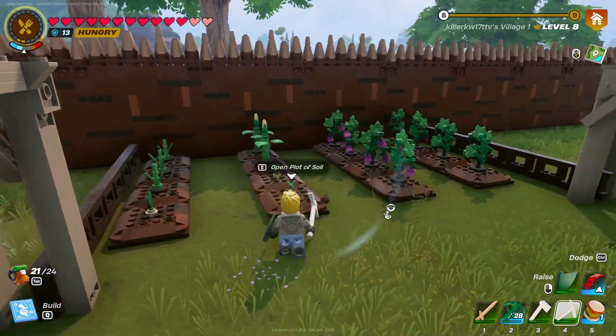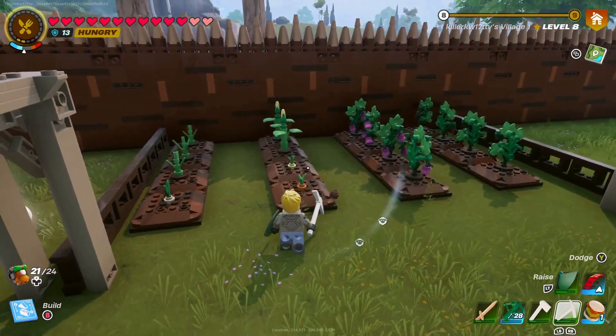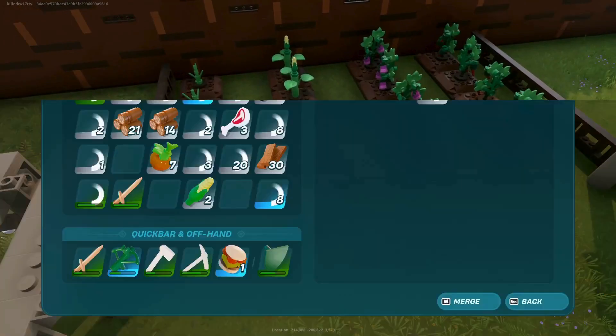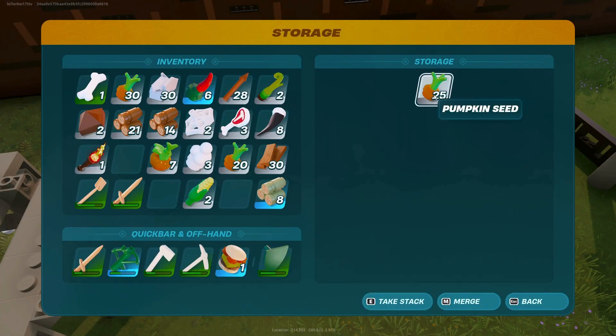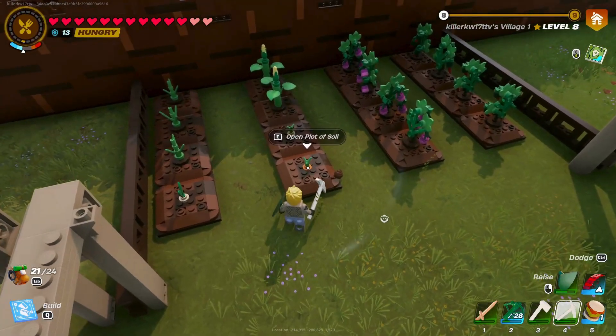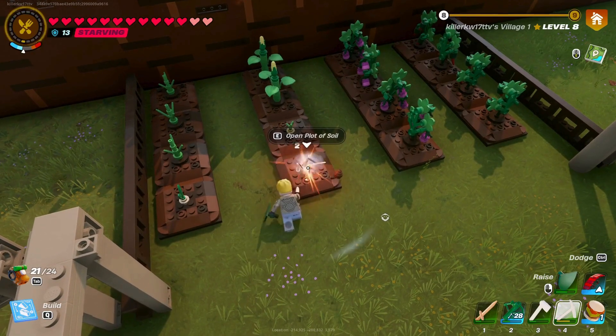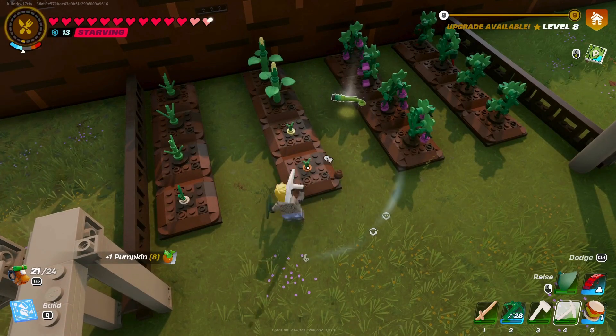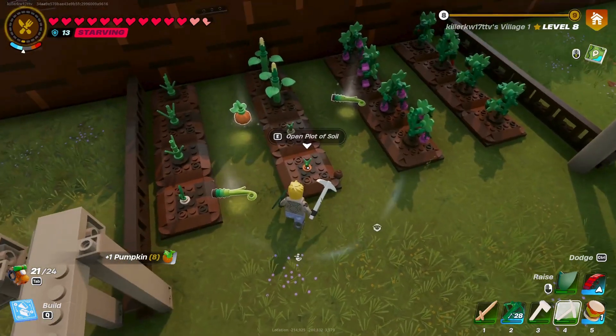In LEGO Fortnite, if you need to farm and you don't have time to wait on things to grow, you can plant things at a grow bed. When you insert the seeds, if you mine the seeds with a pickaxe, you can mine every seed that you planted without waiting on it to grow. You have to be careful and not hit the soil or you'll break it.